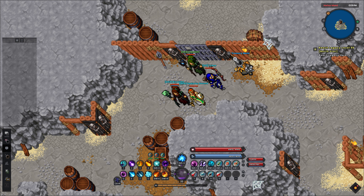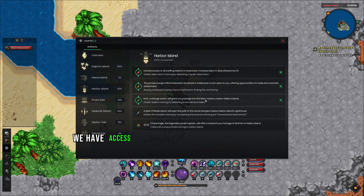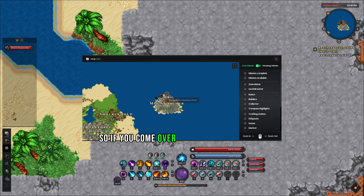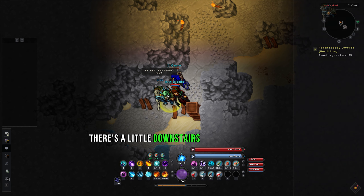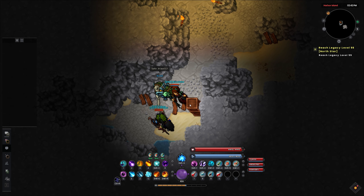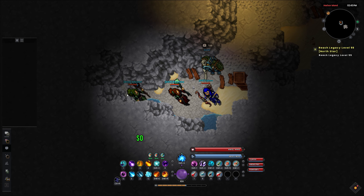Now that we've got the earring from drunk Galleon, we have access to the mall caverns down below the island. If you come over here to this entrance, there's a little downstairs right here next to Kazerk. You can see Adele doesn't have the earring yet, so she can't go down.